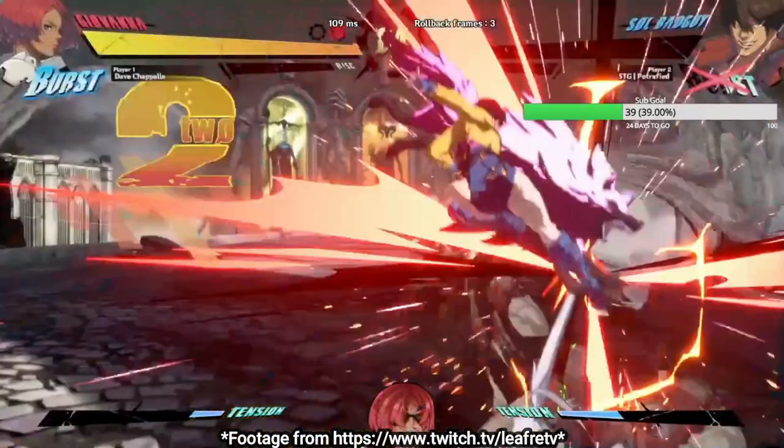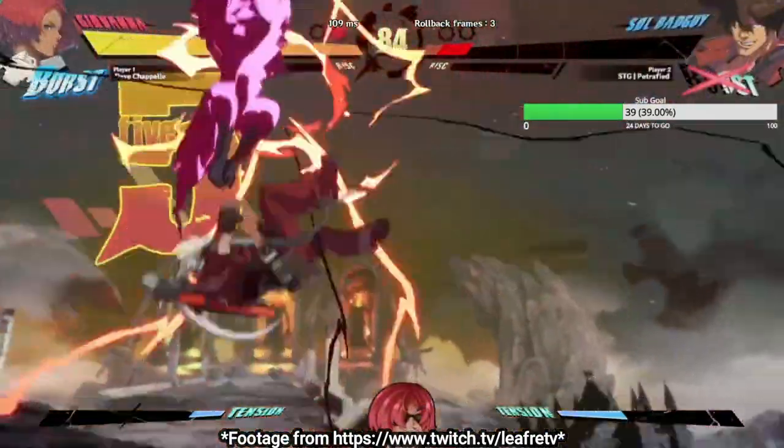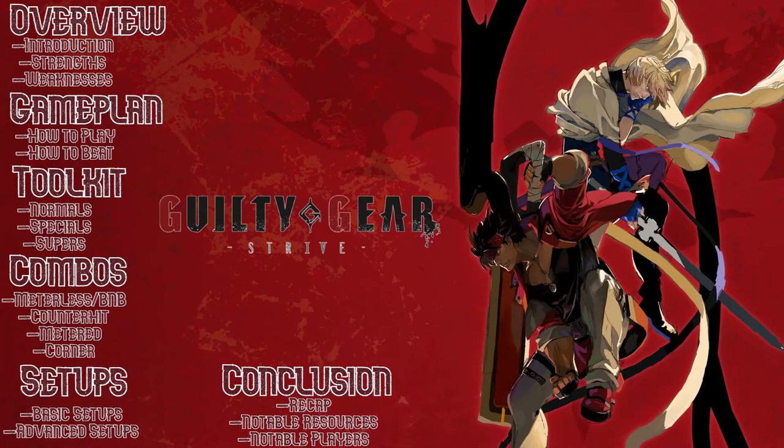Giovanna is a quick bruiser with tons of tools to apply plus frames and keep the opponent blocking. We will start with an overview, discussing what kind of character she is and her strengths and weaknesses. Next, we discuss the game plan — how to play and how to beat. After that, we go over each tool in the character's toolkit, then a brief combo and setup section. Finally, we'll recap the most important points, go over notable resources, and notable people who play the character.